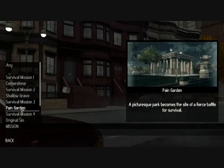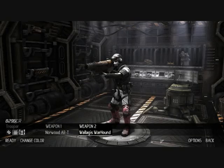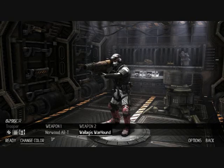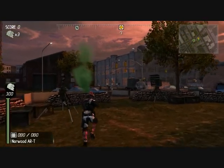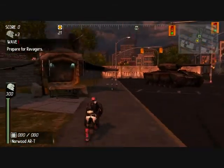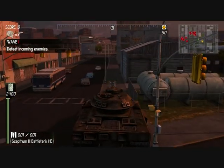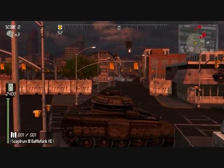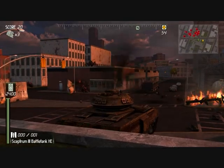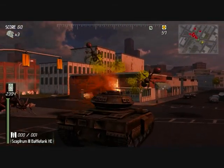Let's do one more survival round - go with a missile launcher this time because they actually have lock-on functionality. A new map. Can I drive the tank? Yes! This game just got 30% cooler. They're throwing trucks at me now. I call foul - I mean come on, they're ants! How the hell would they be able to throw trucks at me? I don't care if they're colossal size.